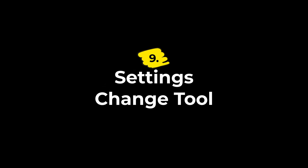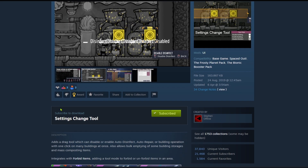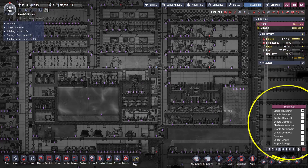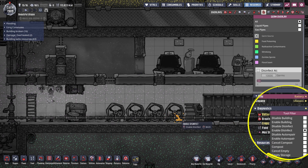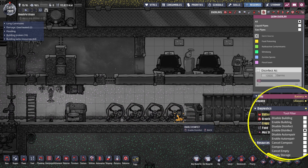Number nine is Settings Change Tool, another one by Stefan. This gives you a brush that you can use to mass-change settings on buildings, such as enabling or disabling them, toggling auto-disinfect or auto-repair, emptying storages, marking stuff for compost, etc. — and you can do it all in one drag. So instead of clicking through 100 buildings one at a time, you simply drag it across the whole farm or industrial block and it's done. Just be a bit deliberate with where you paint it because it will hit everything under the cursor.